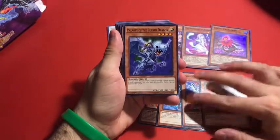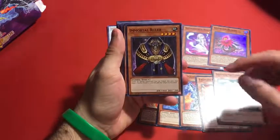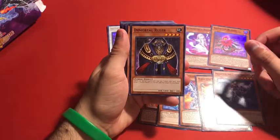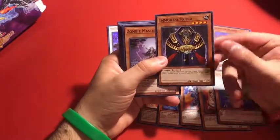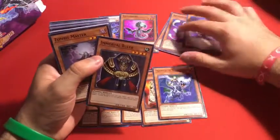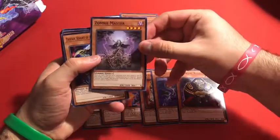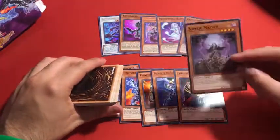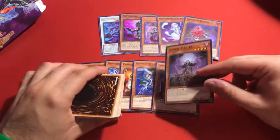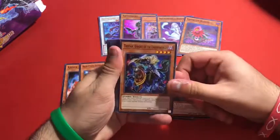We have Paladin of the Cursed Dragon — I remember this card when it came out, it was pretty cool. Immortal Ruler — I love that artwork. This card can actually add your Zombie World back to your hand, not bad, but I think Necroworld Banshee is way better because it protects your Zombie World and lets you add it back. We got the Zombie Master — pretty cool card. This combos with the Skull Meister deck. I've seen a lot of plays. This is a great card. I highly recommend if you get this deck to use Skull Meister and take advantage of the reprints. Then we have Tristian, the Knight of the Underworld — I think I've seen this card, but yeah, pretty cool.